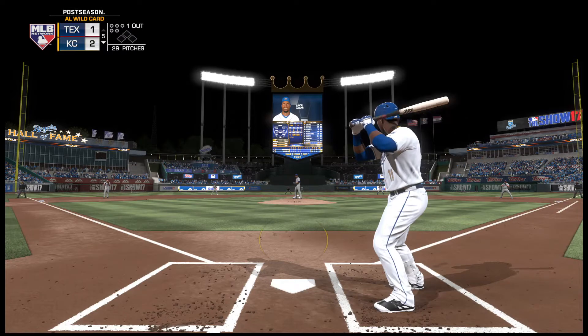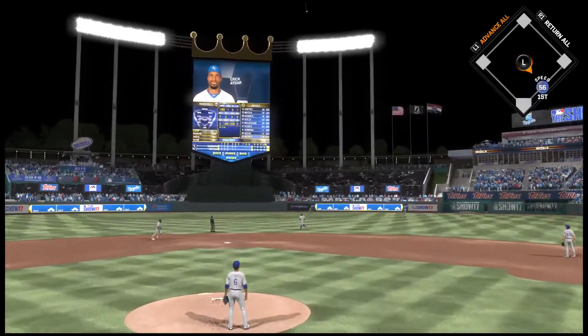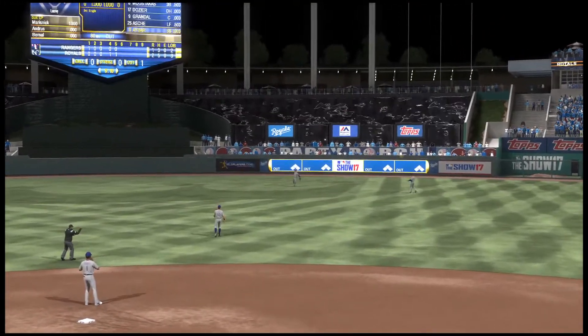Here's Eric Eibar now, shortstop. Pitch swung on and hit in the air. Marisnyk is under it, and that's the second out of the inning.